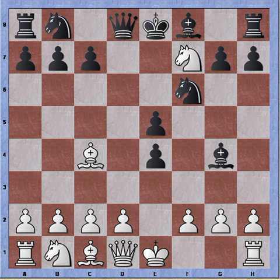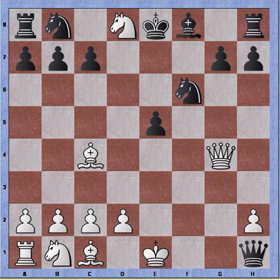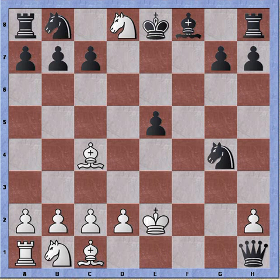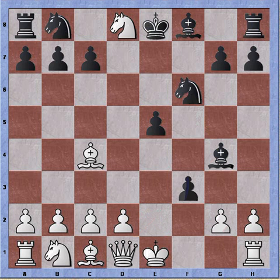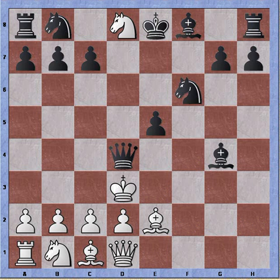White must continue accurately now. If say f3 to block the bishop and simply create the threat on the queen, we can get pawn takes pawn, knight takes queen, pawn takes g2 — threatening to take the rook and promote, also threatening the queen on d1, also threatening the knight on d8. So if queen takes bishop, black can promote queen check, and knight takes queen — that's losing for white. Otherwise, if bishop e2 to block the bishop, promote check, and it's checkmate — losing for white.